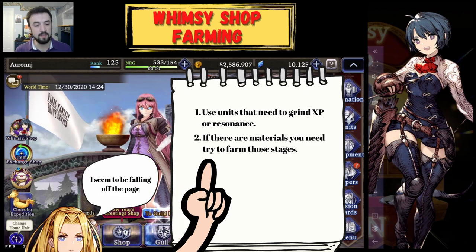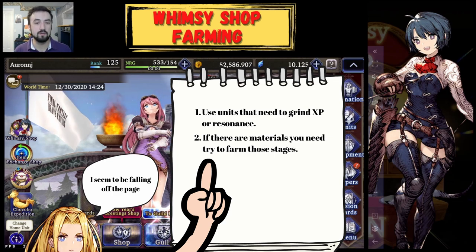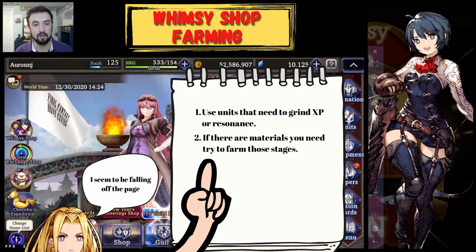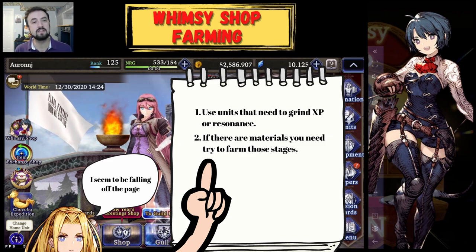Another way to do this that is a little slower is if there's something you need to farm in the game — like black spirit sand, or the green faces, or something that drops in a regular mission — this is a great way to farm that passively while working on shards. I'll often find an easy level that drops black spirit sand, throw some of my stronger units in there to clear it fast, and use that as an opportunity to diversify the esper resonance they have.